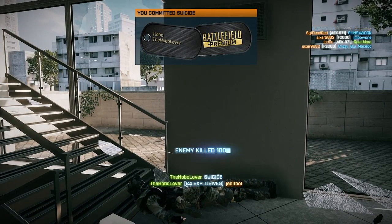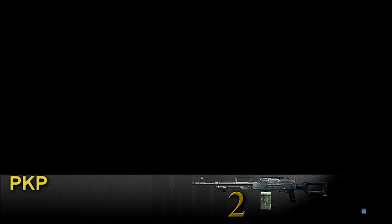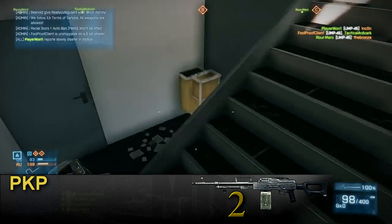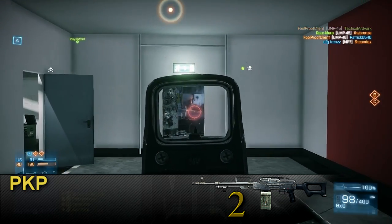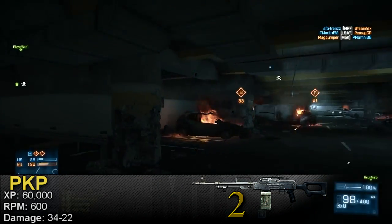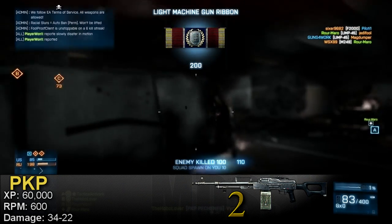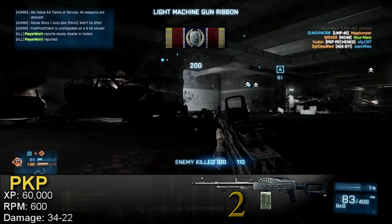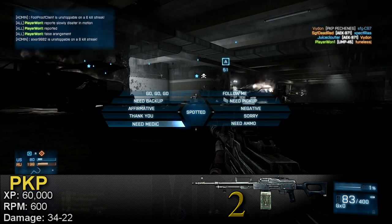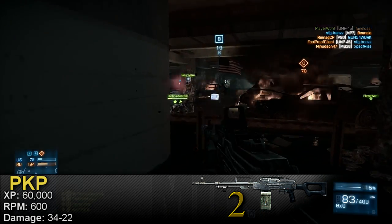Coming in at number two is my favorite gun in the whole game — the PKP Pecheneg. This thing is a beast and it's so fun to use. You need 60,000 support kit experience points to unlock it. It has a fire rate of 600 RPM, which is on the slow end compared to the M249's 800 RPM, but the PKP makes up for this because it's a heavy damage LMG. Its damage distribution is exactly the same as the M60 E4 — max damage of 34 and minimum of 22 with a drop-off range of 60 meters.